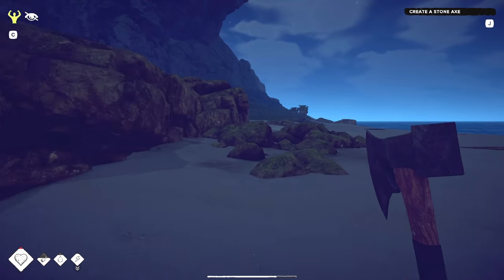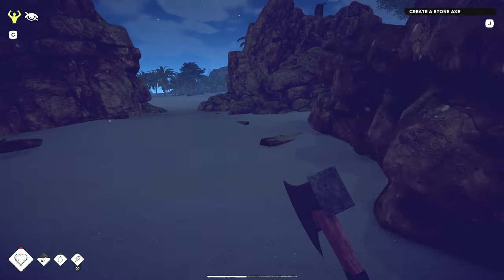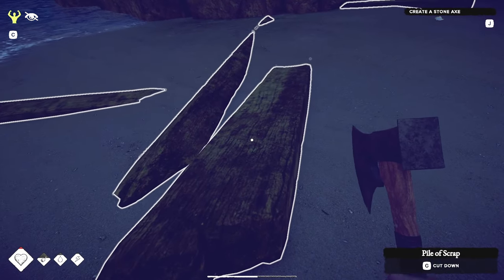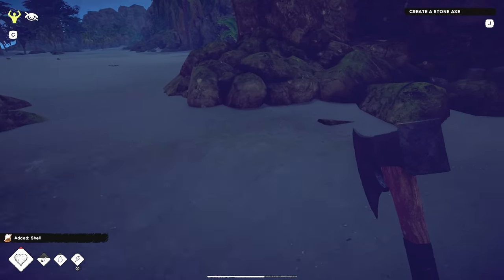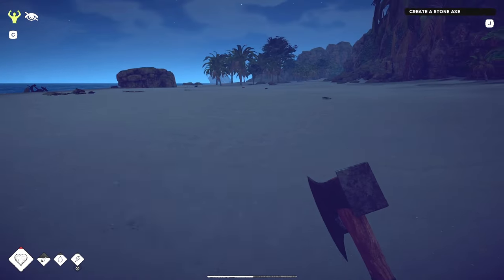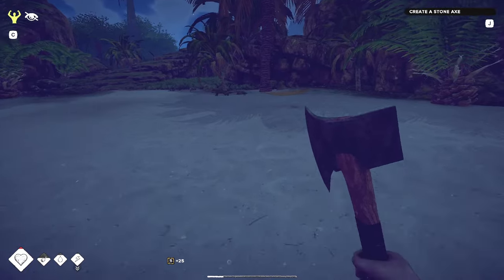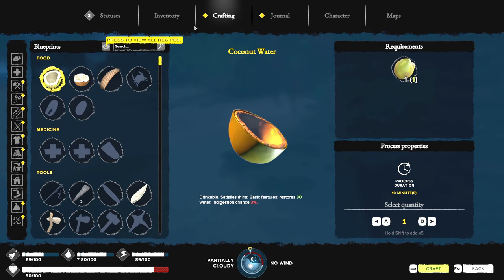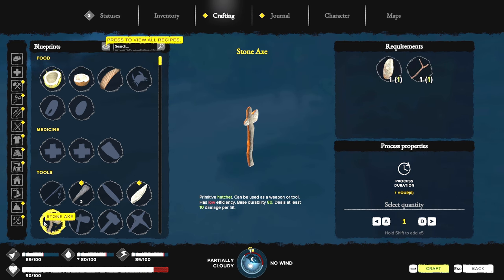I went the wrong way — well, let's pick up some stuff along the way. I should probably also go swimming but I'll do that during the day. Here we are. Let's craft the stone axe — I came all the way back here to craft it, but here we go.